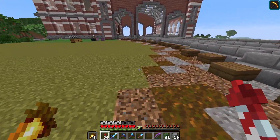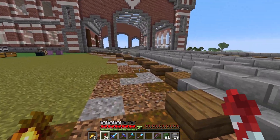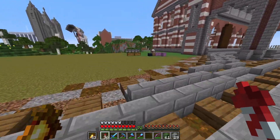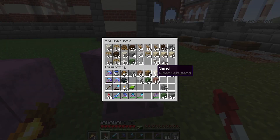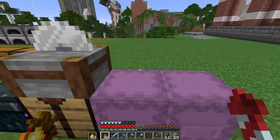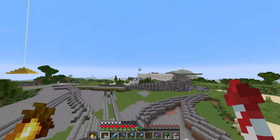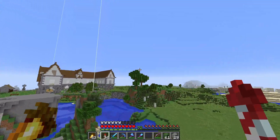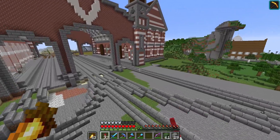We need to take out all of these blocks here and replace them with gravel, coarse dirt, and podzol - those are the ones. We need gravel, coarse dirt, podzol, and a lot of dead bushes. We'll put them over here, fill in all of this, and maybe put up a fence. This little river section should be done for today, and we'll have to figure out where the lake and stuff is going in a different video.